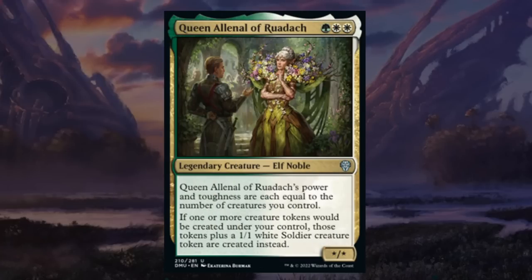Queen Allenal of Ruadach is a three-mana star/star legendary elf noble at uncommon in green-white. The Queen's power and toughness are each equal to the number of creatures you control, and if one or more creature tokens would be created under your control, those tokens plus a 1/1 white soldier creature token are created instead. This is awesome in your green-white go-wide tokens deck. Making additional soldiers is pretty great, it doesn't take many extra tokens for this to be amazing, and it scales nicely into the late game. Another B-tier level uncommon to build around.